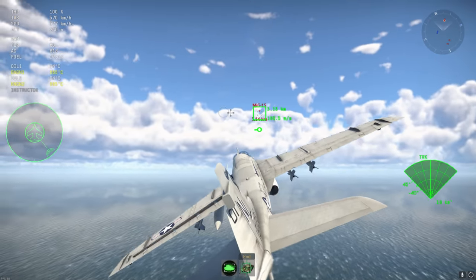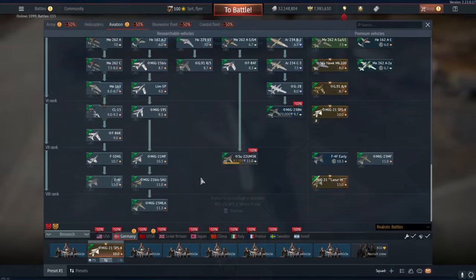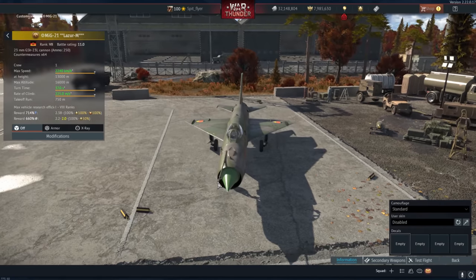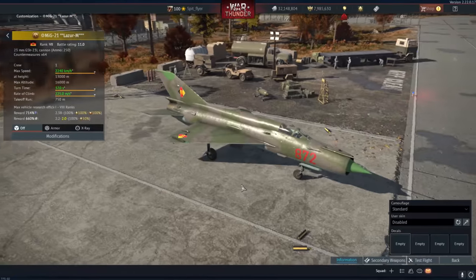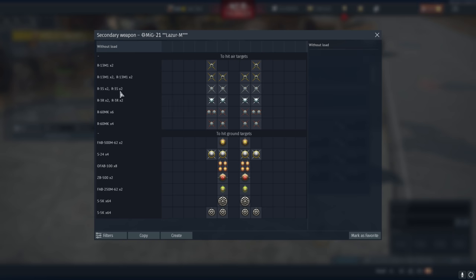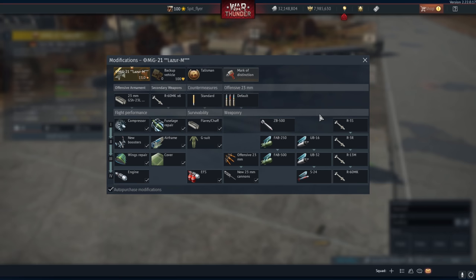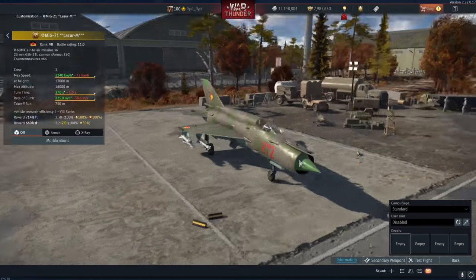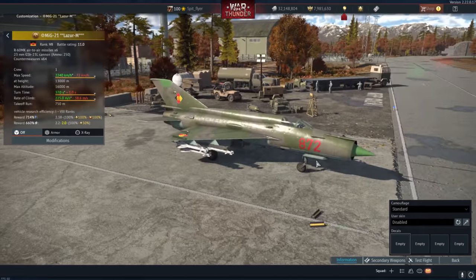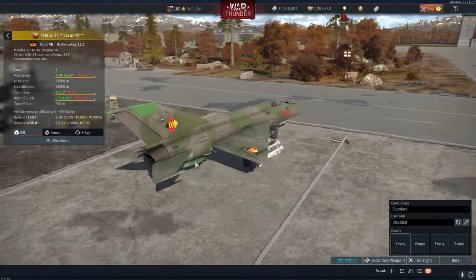Moving on to something a little less egregious — we have the MiG-21 Lazour M, and it appears to be a copy-paste of the MiG-21BIS SAU. It's got six R-60MKs and pretty much the same standard loadouts and stats as the regular MiG-21BIS in the other trees. There's not really much to talk about here.